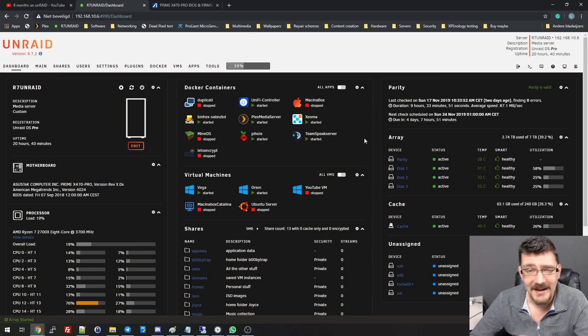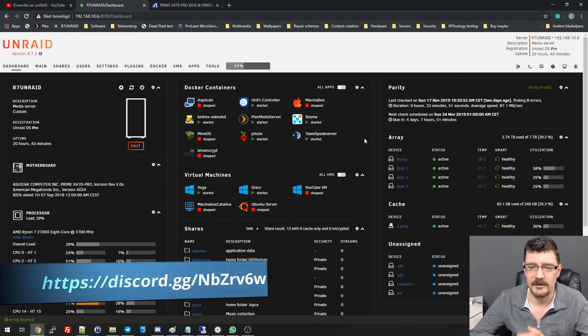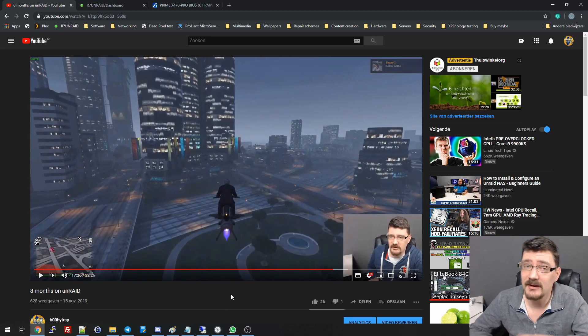Hey everyone, welcome in. Last week's video I shared with you my experience on Unraid, which I've been running in the background for the last eight months. In that video I also showed the frame rate issues I have with GTA 5. I have a GTX 1070 Ti on passthrough on a gaming VM, and I stream through Moonlight or NVIDIA GameStream, and that's basically how I play my games when I'm in the living room or away from home. That worked pretty well except the frame rate isn't a steady 60.